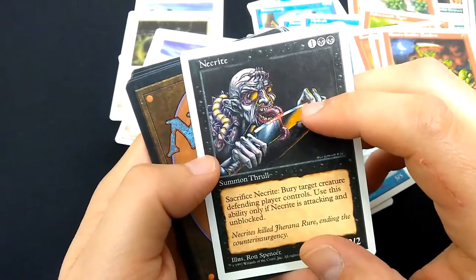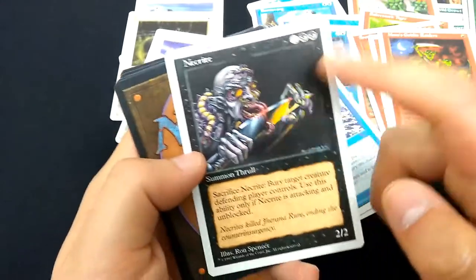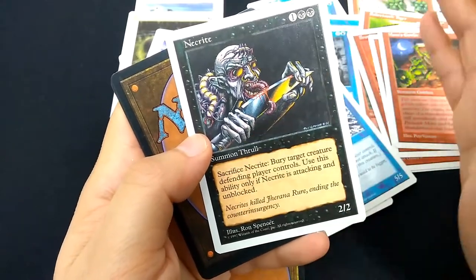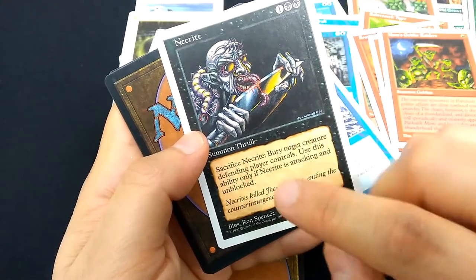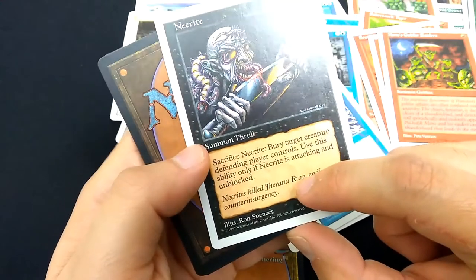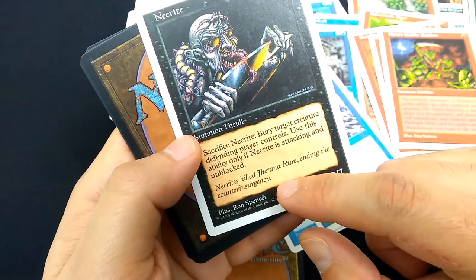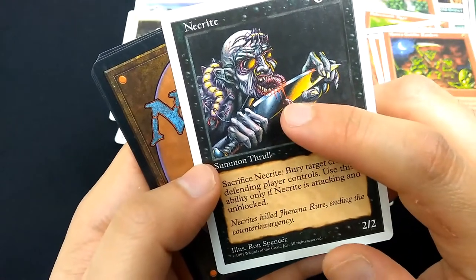I love this one — Neckrite. One black black, Summon Thrall, 2-2. This is from Fallen Empires — one of my favorite sets. Terrible set, but great art and stuff. Art by Ron Spencer. Sacrifice Neckrite: bury target creature defending player controls. Use this ability only if Neckrite is attacking and unblocked. Look at that amazing art.